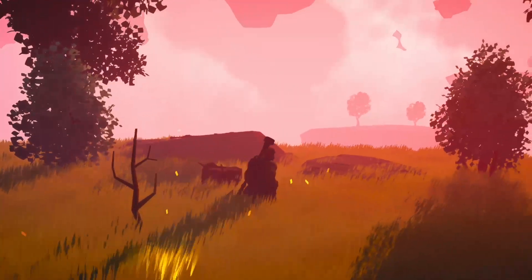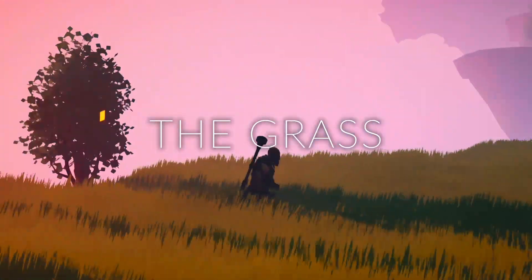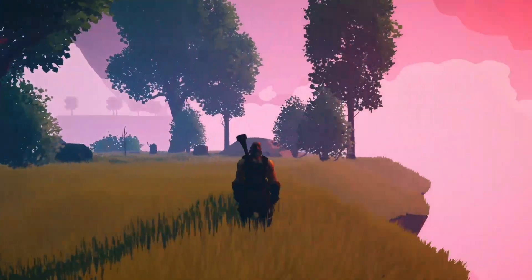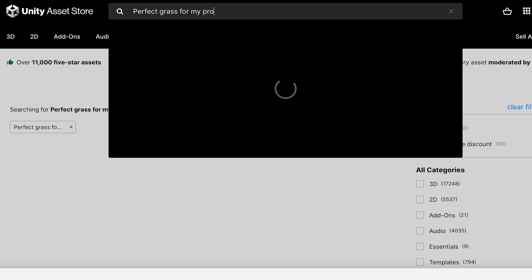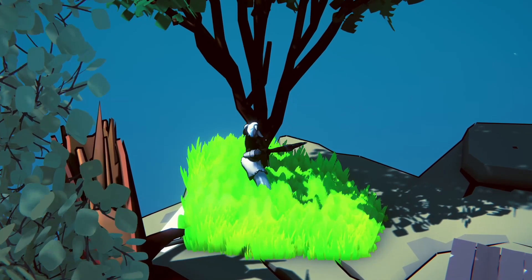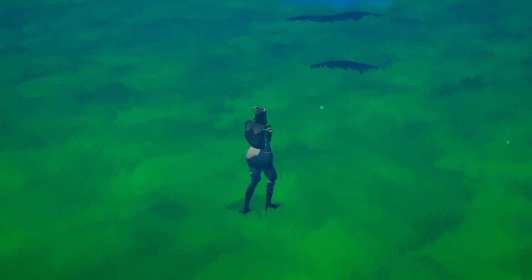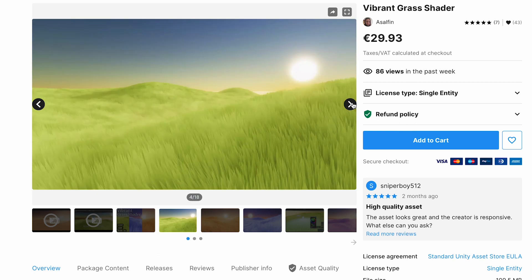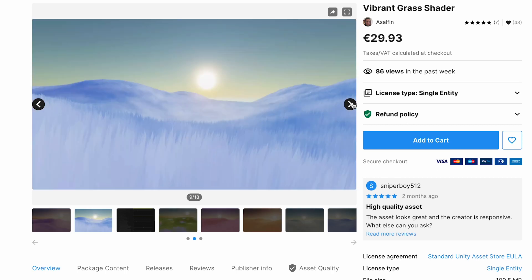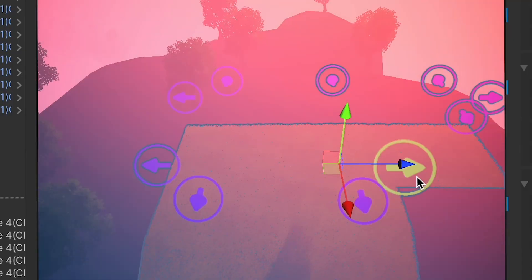A very important part of this art style — or rather the world itself — is the brush, which is going to be covering most of it. I know a lot of you have already asked how I created it. Well, the answer is simply I didn't — it's an asset. It took me quite a while to find the right one. I tried multiple, but the others either didn't look right, didn't have the performance, or didn't work on objects. Then I found this asset, which is super amazing. It looks and works just the way I need to. I can just place it into the scene, press a button, and it wraps the grass around the designated object below it.